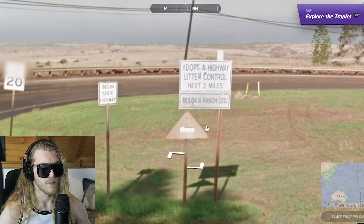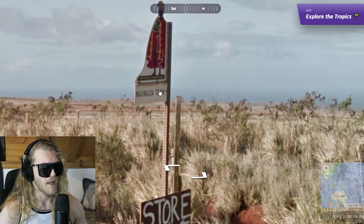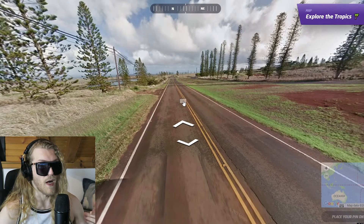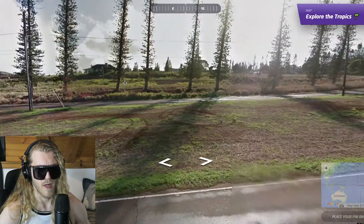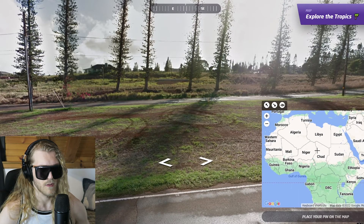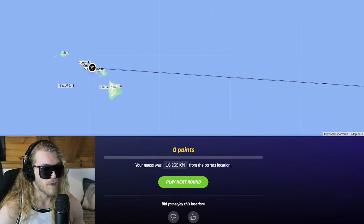'Adopt a Highway.' 'Molokai Ranch.' We're entering a highway. I have no clue what 'Mauna Loa' is — what language is that even? It sounds Hawaiian or African. This is horrible, I'm never gonna figure this out. I'm going for a random African location. Like what is even considered the tropics? Nigeria? Nope.